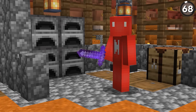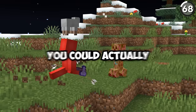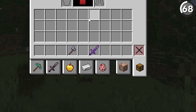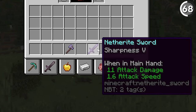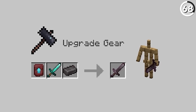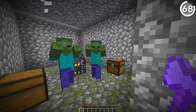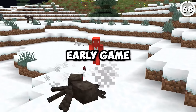Stop worrying about getting a netherite sword. The truth is that if you just get three cobblestone and two sticks, you can actually deal more damage. If you give both sharpness 5, the stone axe will do 12 hit points per hit, whereas the netherite sword only deals 11. While I'm not saying an enchanting table is cheap, it's a lot cheaper than a netherite sword — especially one that's also enchanted. So as long as you keep your distance from mobs and attack when your cooldown's gone down, a stone axe will be plenty well for you, especially early game.